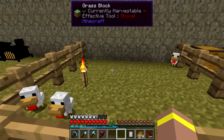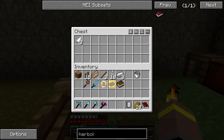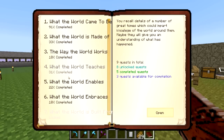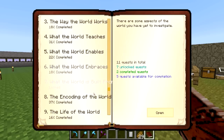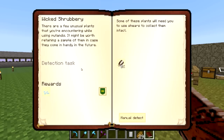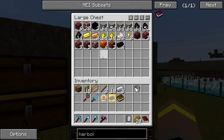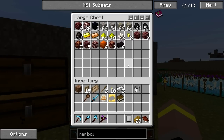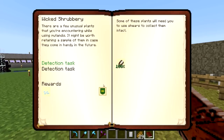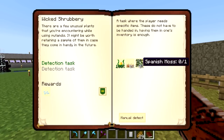How are we doing, chickens? Have you got any more goods for me? We've already got three and you're fairly young - I'm happy to wait for now. This should have opened up enough quests for us inside this one. So this one is - I guess this is going to be to get the Spanish moss. There are a few unusual plants that you're encountering while using Mutandis. It might be worth retaining a sample of them in case they come in handy in the future. So we need to make some shears, and this is going to give us snowbell seeds.